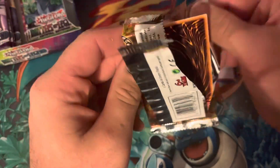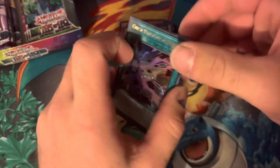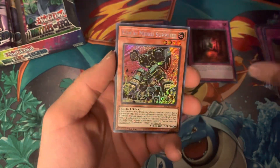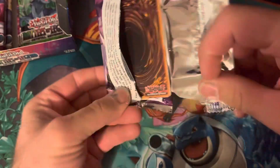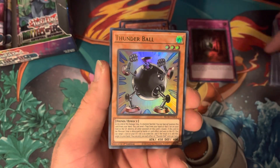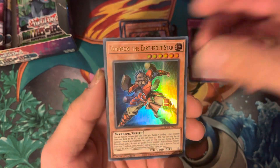Really hoping we pull something good. I think Fin Rear's in this - maybe I'm wrong. I don't know if Fin Rear's in this set or not. That's how little I open Yu-Gi-Oh. But this is fun. I like opening booster boxes. I don't think there's any better way to open cards than a booster box. I wish I could have done this as a kid.